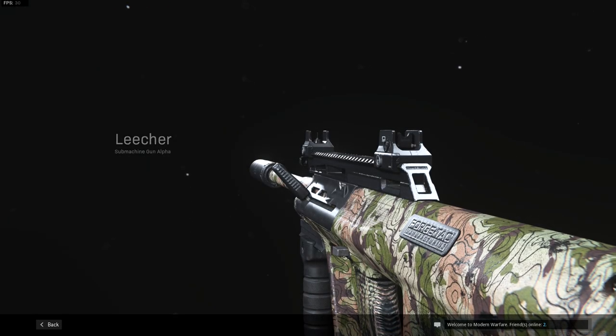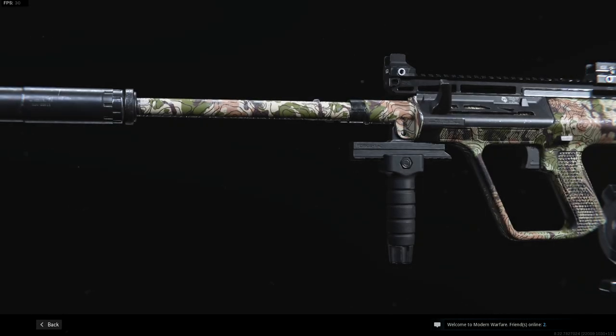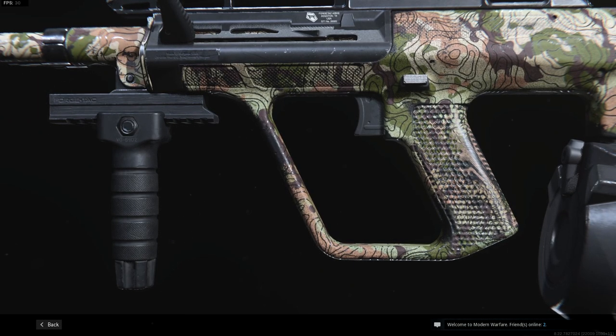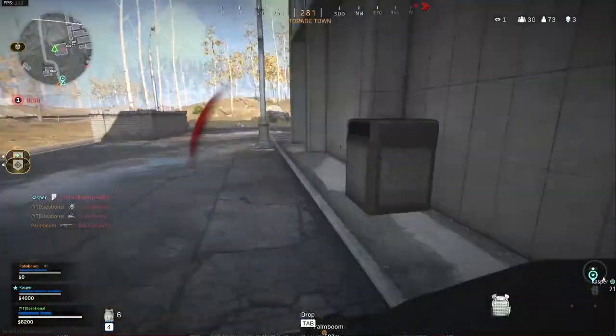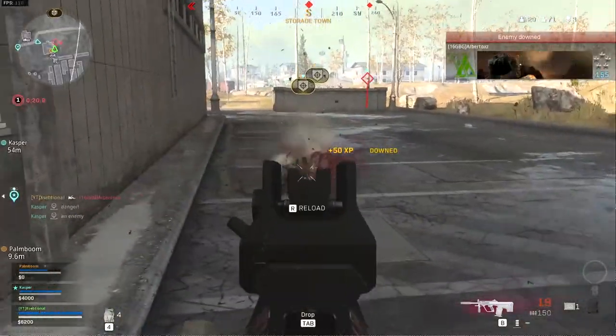What is up everyone, my name is Exceptional and today we are looking at the AUG and the new best class setup for Season 4. Everyone that had been playing Warzone from release knows that the AUG was one of the best weapons. The 556 natal rounds were severely overpowered, but since then it had a nerf and a lot of people dropped it for the MP5. But now that the MP5 has had a nerf as well, the AUG is slowly getting used more and with great success.